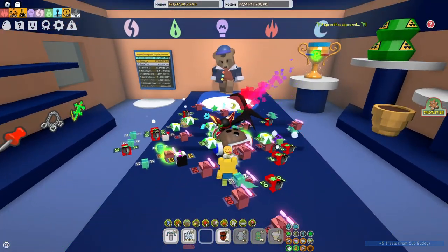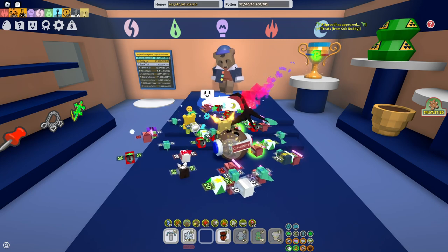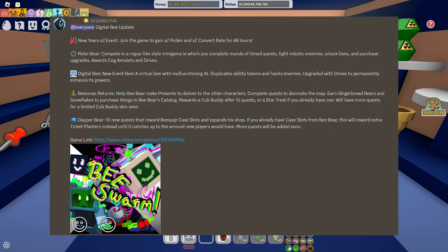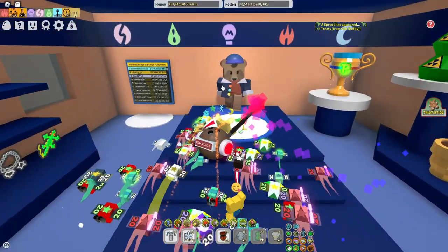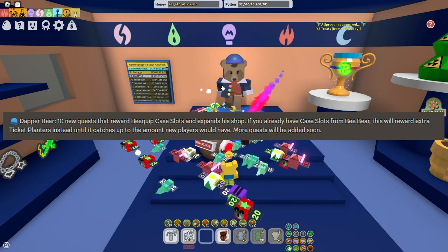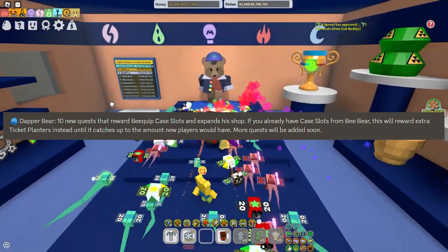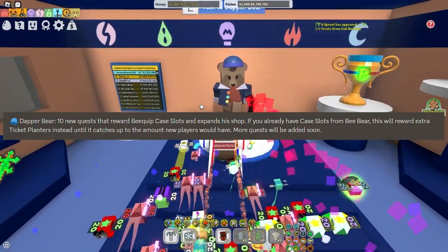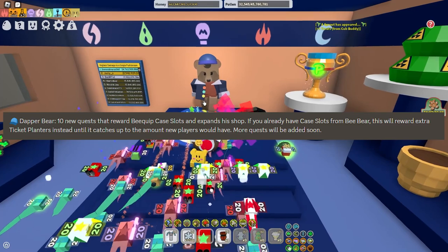Let me show you what it says about it so you guys have more proof. As you can see here in this screenshot, the update was announced a bit ago. If you zoom in on the Dapper Bear section, it says: 'Dapper Bear — 10 new quests that reward b-quip case slots and expand his shop. If you already have case slots from b-bear, this will reward extra ticket planters instead until it catches up to the amount new players would have.'